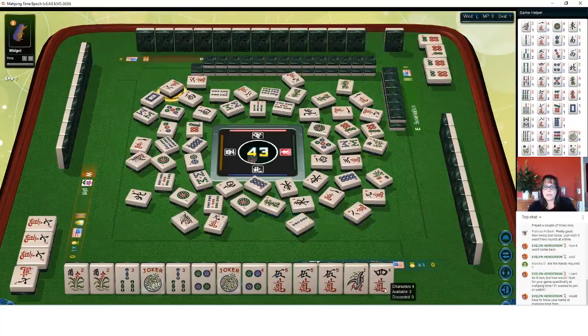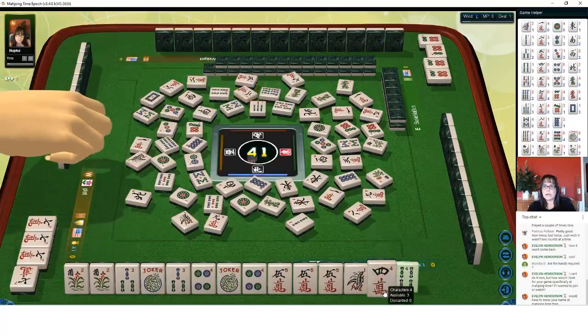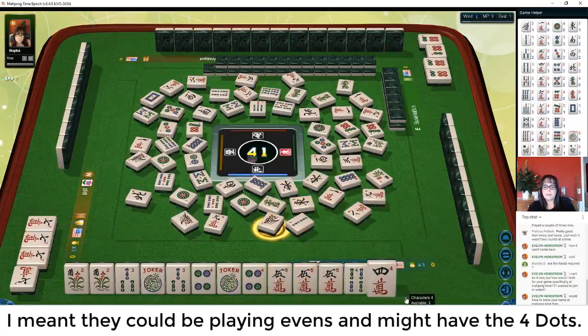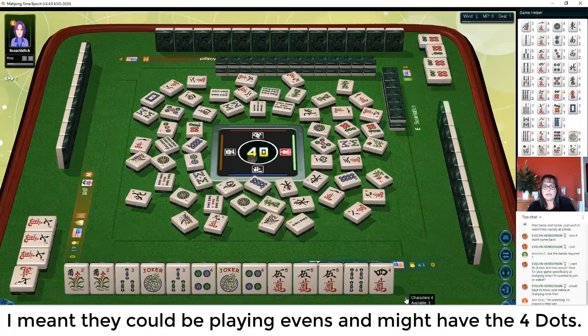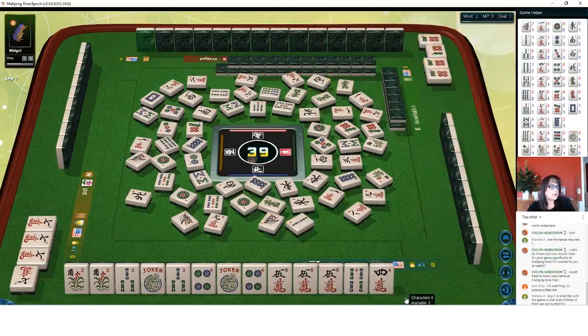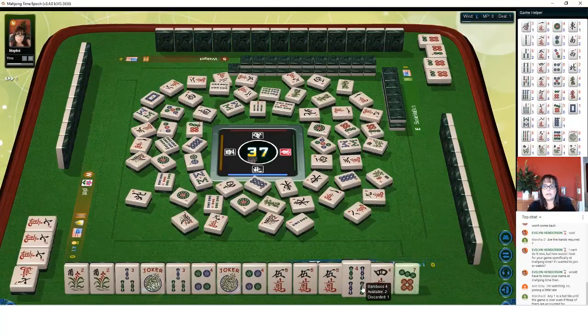There's another flower. I think let's just hold it for a minute and get rid of the one bam. I do not want to hold on to a flower for too long because we're going towards the end of the third wall, which is the end of the middle game. You do not want to be holding on to risky tiles like flowers and dragons, multiples, fresh tiles that you don't need. You want to start getting rid of those by the end of the third wall. Let's go ahead and get rid of the flower now — chrysanthemum, that's the first one out. I always cringe whenever the first one is discarded. Plum. Evelyn, you would have to know my player name — you can search for Hop Toy.